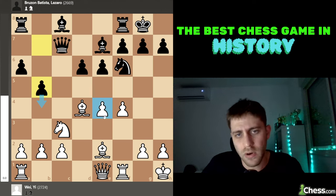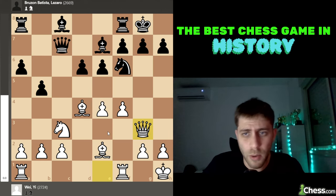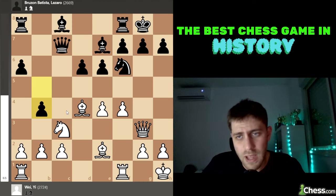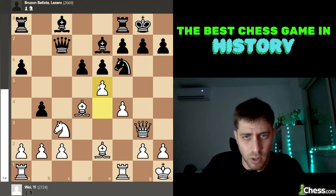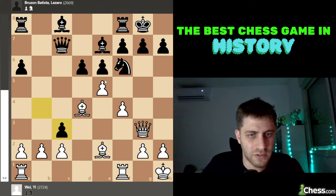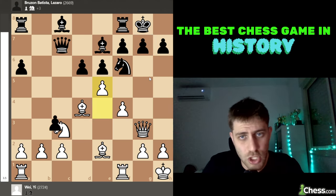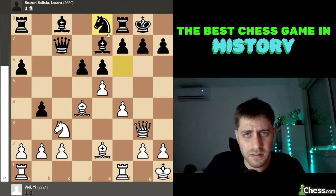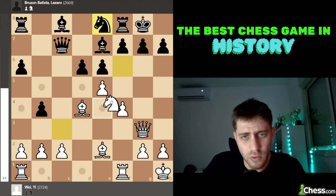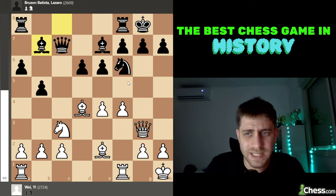White played Queen to g3. After b4, e5 is the point — it's not nice for black because after taking, it's already a checkmate threat on g7, so black is losing a bishop. After Knight e8, probably Knight e4, bringing the knight into the attack, Knight f6, Bishop d3 — it's very scary for black. So he played Bishop b7, and now a3.